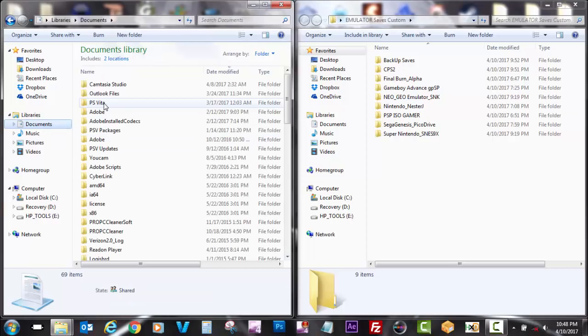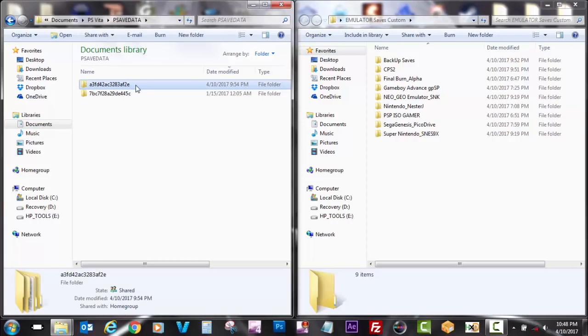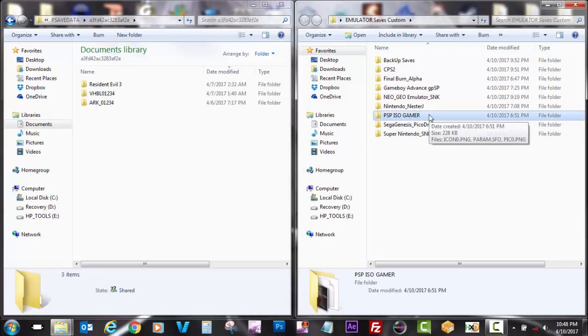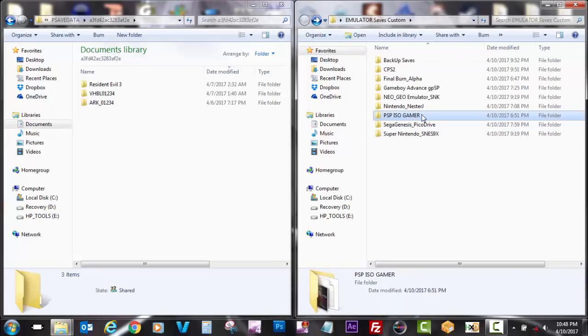So now I'm going to go to my computer — Documents, PS Vita, Saved Data — which is my profile on 3.63. As you can see I don't have anything right here, so I'm going to use the PSP ISO game transfer. This save data is going to help me transfer multiple ISO and CSO files.